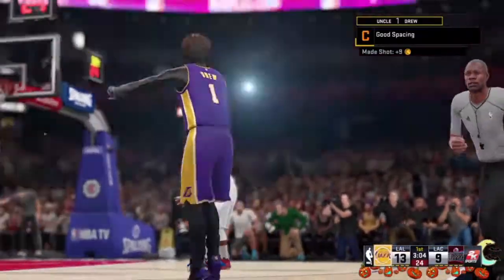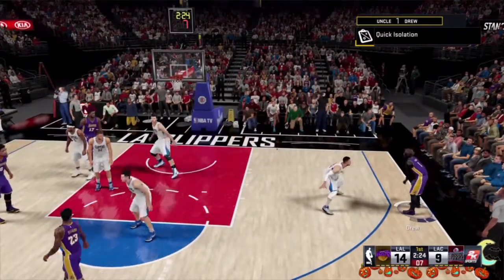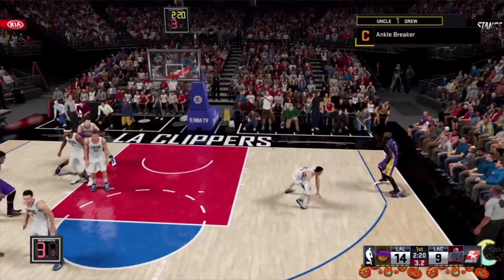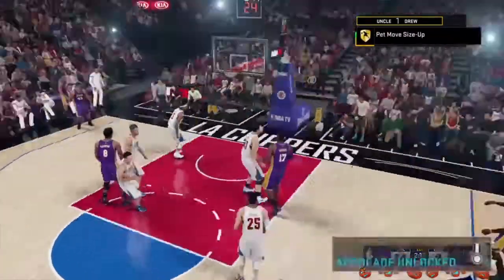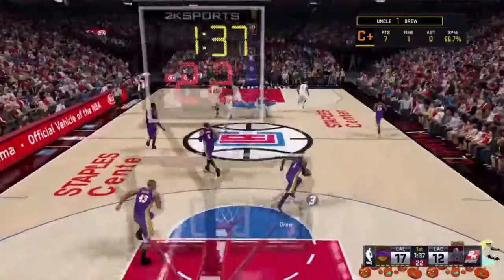Do the Jamal Crawford size-up and just keep pulling in their face. You'll get Deadeye and Corner Specialist — that's all you have to do. Like right there, I just dropped them because I have pet move size-up. Just keep pulling from the corner and that's how you get those badges.